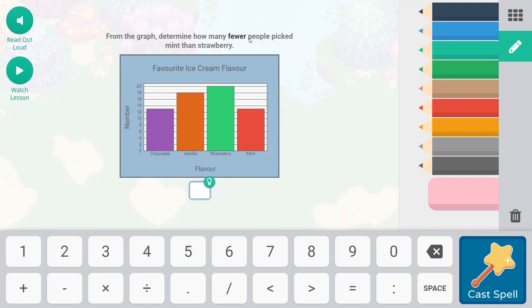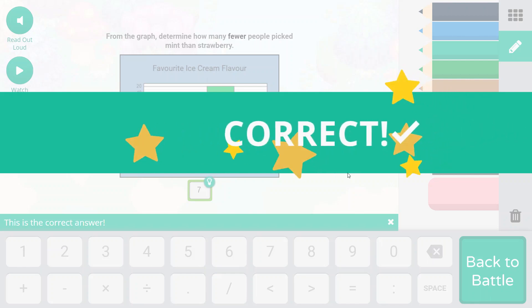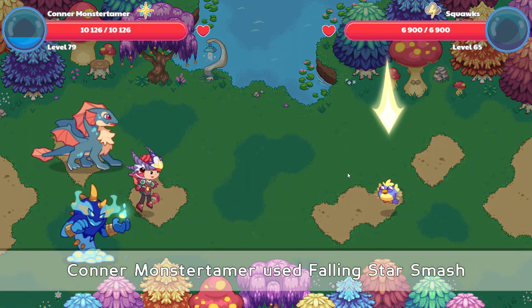From the graph, determine how many fewer people picked mint than strawberry. So mint - we have 13 people, if I'm reading that correct. For mint, strawberry is 20. So 20 minus 13, that is going to be 7. So 7 fewer people picked mint flavored ice cream.